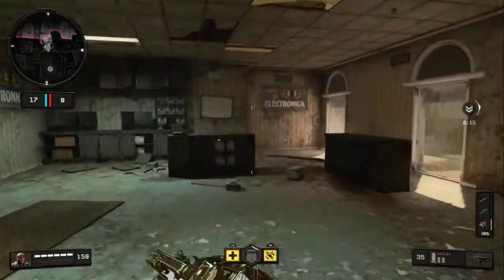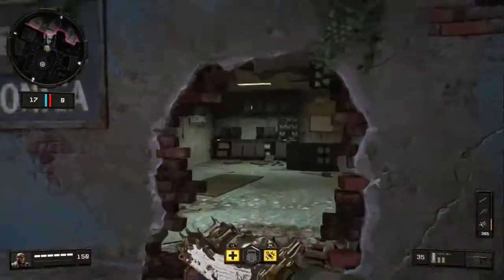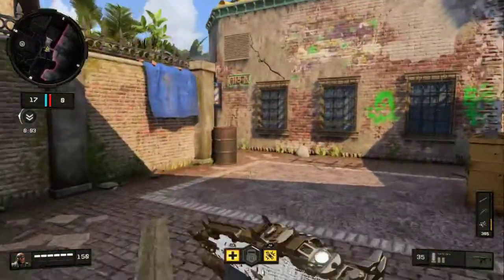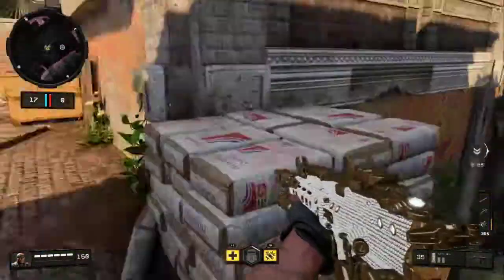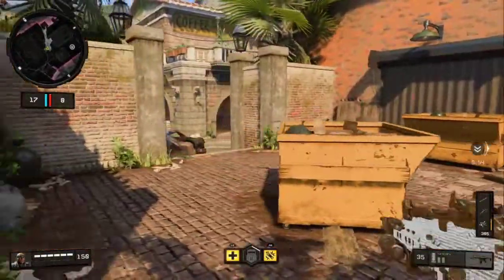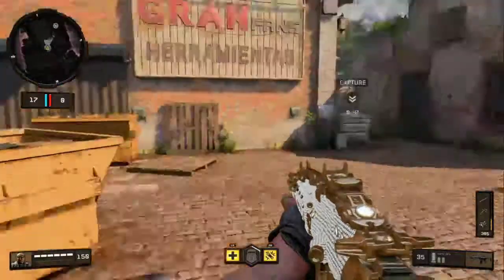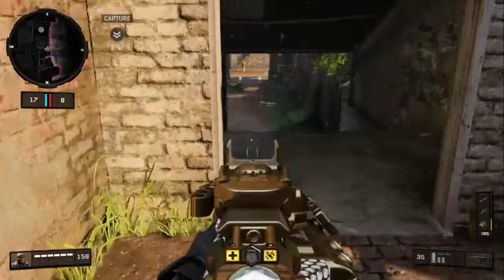This area here is called blue, as you can see from the exterior of the building being blue. This building is very vital — you need control of it to push out these spawns and gain information. This area here has had a few different callouts in its day, but most people call this 'double D' for the double dumpsters here. You can also call it 'large brush' if you'd like. And this here you can call 'blue alley,' or this area 'blue arch.'